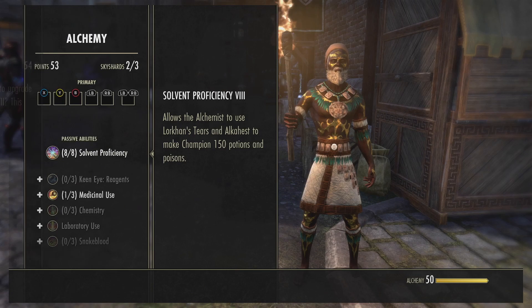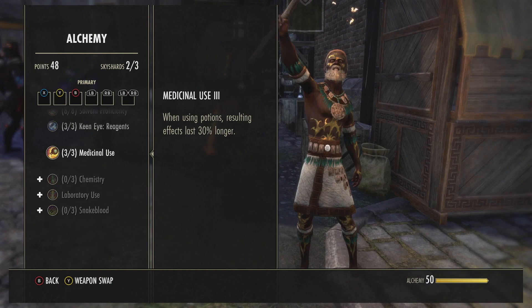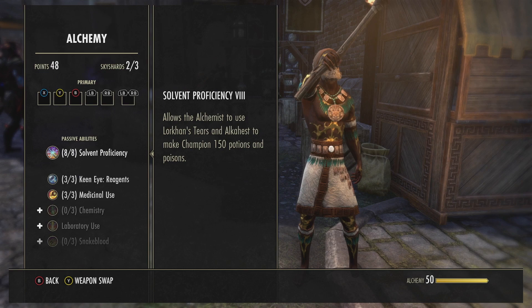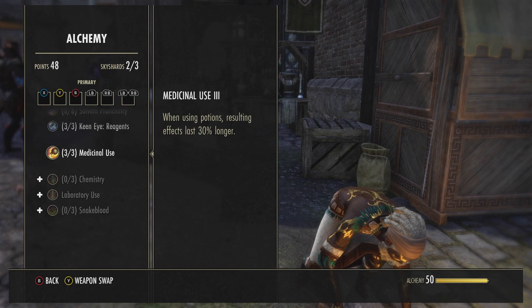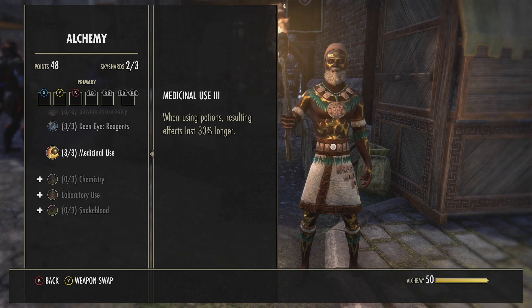Keen Eye Reagents - why not, if I'm farming them. Medicinal Use - and that's really all I care about for this guy. You can put the rest in if you want, it doesn't really matter. He's a low level character so I only have 48 points left.